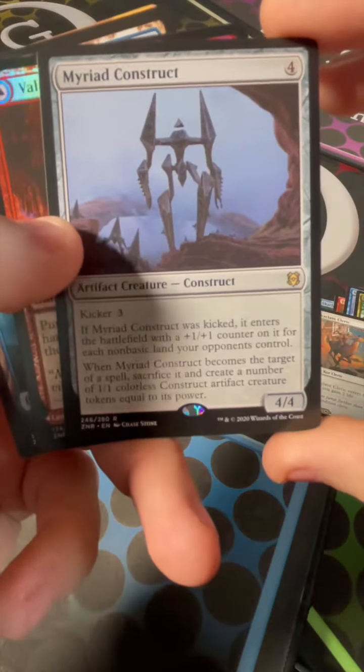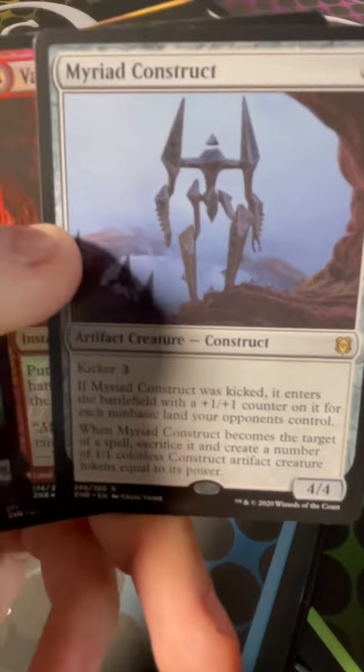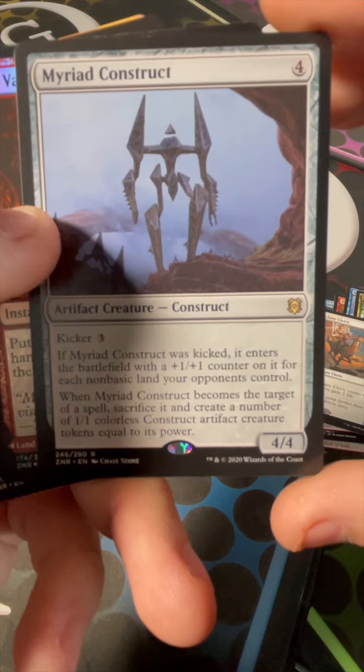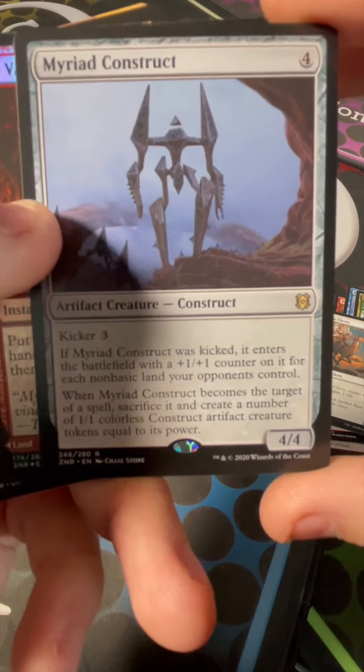Myriad Construct. It looks like a 4-drop, 4-4. I've got Kicker 3 on there. If it was kicked, it enters the battlefield with a 1-1 counter on it for each non-basic land your opponents control. When Myriad Construct becomes the target of a spell, sacrifice it and create a number of 1-1 colorless construct artifact creature tokens equal to its power.